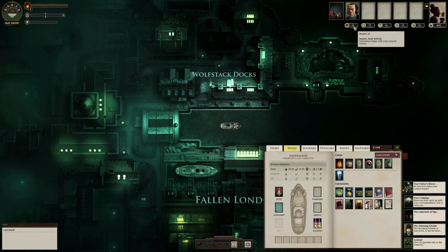Hearts is the only stat that doesn't have a direct mechanical impact on your ship itself. Hearts is only ever used in tests. It's often used in tests around terror and empathy, and very occasionally in tests around anatomy. Ship's doctors and ship's cooks — you can generally talk to them and spend Secrets to increase your Heart stat.